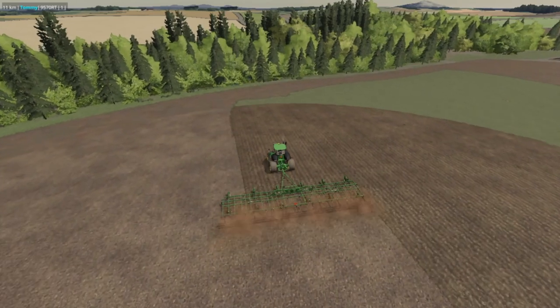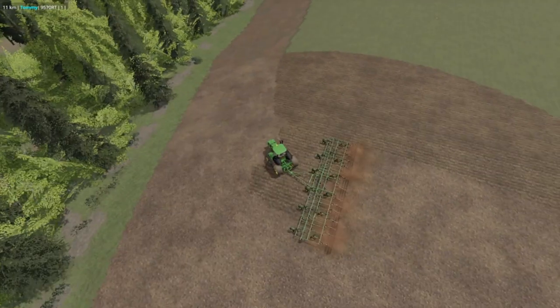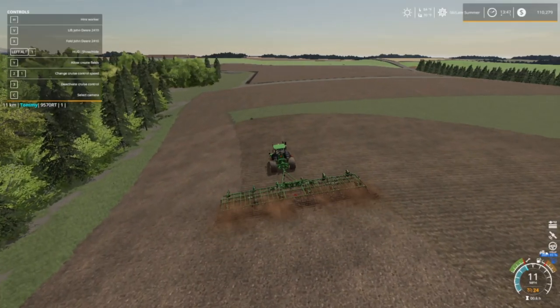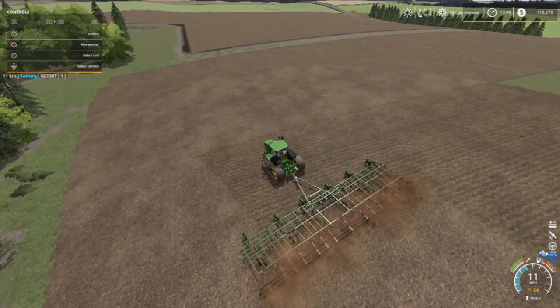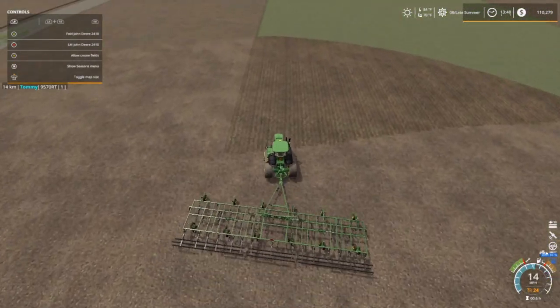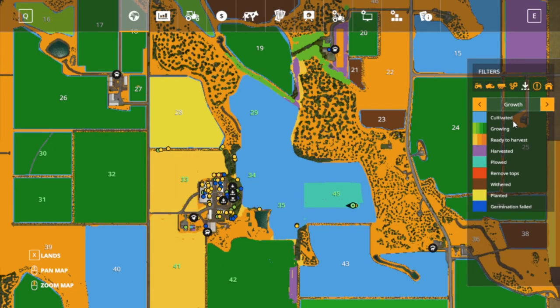Welcome back to Farming Simulator 19 on Longoak Farm, your host Mr. Blue aka Tommy Miller. We're doing okay, sitting at $110,000 - been doing some contracts, two fertilize contracts, one was for $36,000 which helped a lot. We got field 45 - I'm gonna call it the Big Cut - because fields 29, 34, 35, and 45 are all one big field now, and it's gonna be nothing but grass.